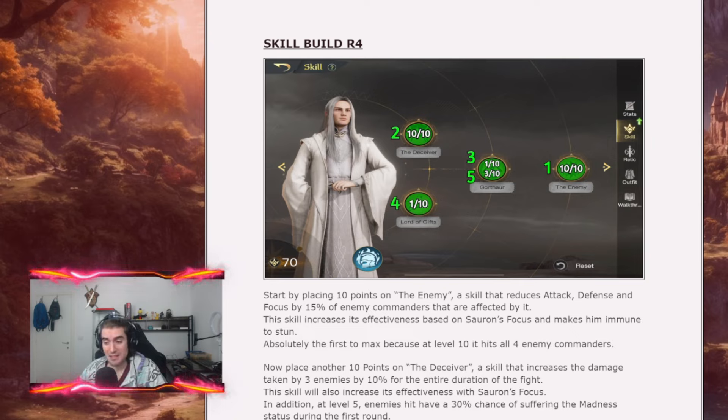Then you want to place 10 points on the Deceiver, a skill that increases the damage received by 3 enemy formations. The skill also scales with focus so it can reach 20%, and in addition at level 5 of that skill you have a 30% chance to set Madness on round 1 for all enemies hit by that debuff.